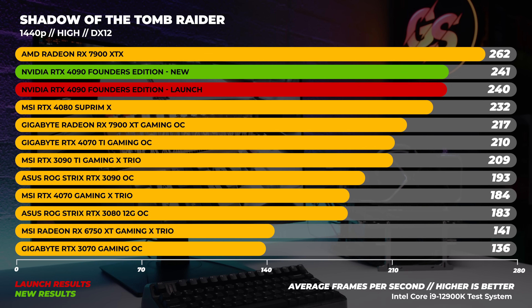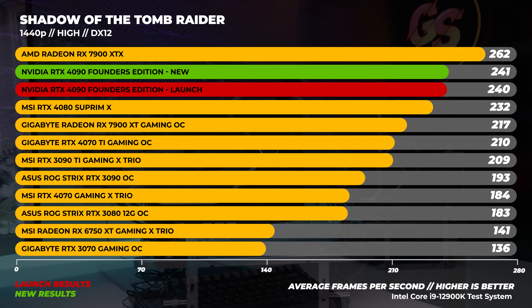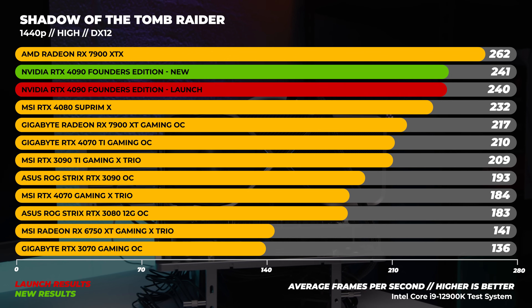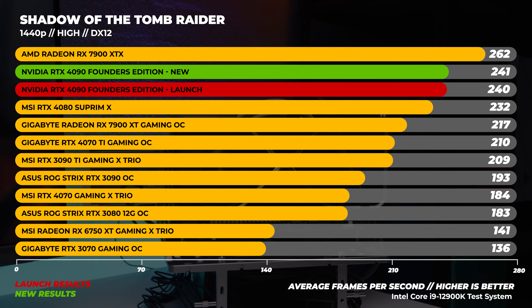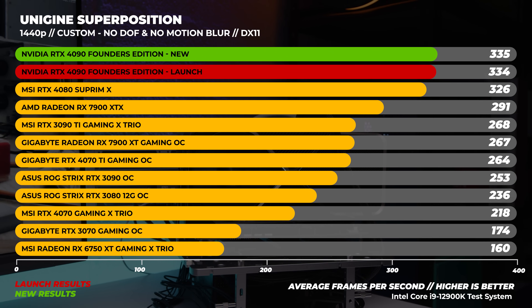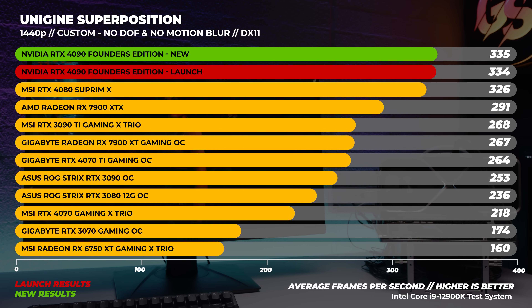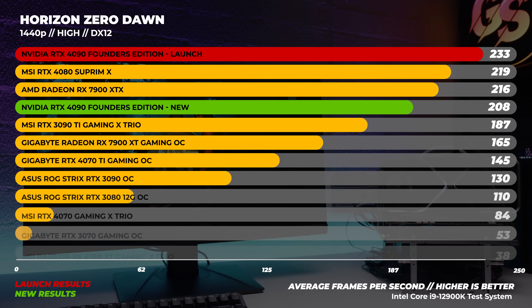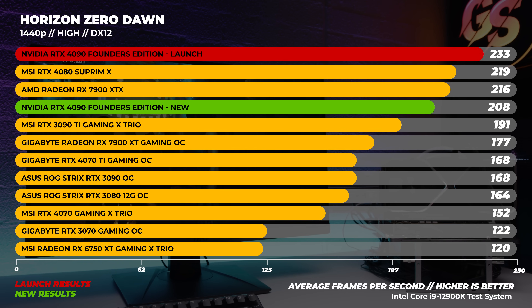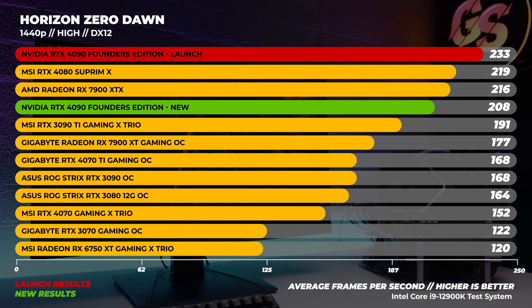Let's move on to 1440p benchmarks in Windows. In Shadow of the Tomb Raider at 1440p, we only picked up a single frame per second on average, which is within the margin of error — so no real gain or loss. With Superposition at 1440p, we run this with no depth of field and motion blur turned off, and we see only an extra frame in performance, also within margin of error. In Horizon Zero Dawn at 1440p, we actually lost quite a bit of performance — around 25 frames per second on average. That's the thing with Horizon Zero Dawn; it always exposes these kinds of differences, which is why we use this benchmark.